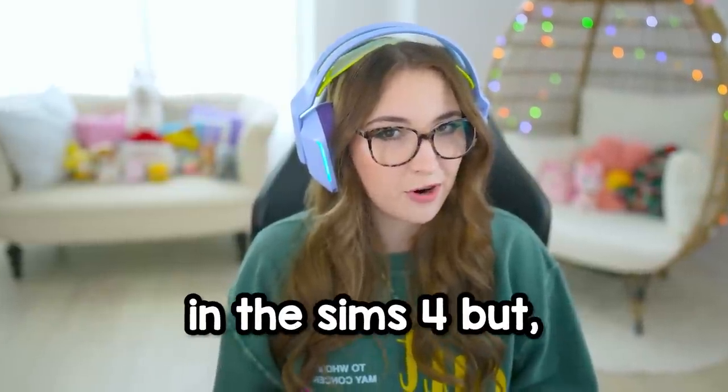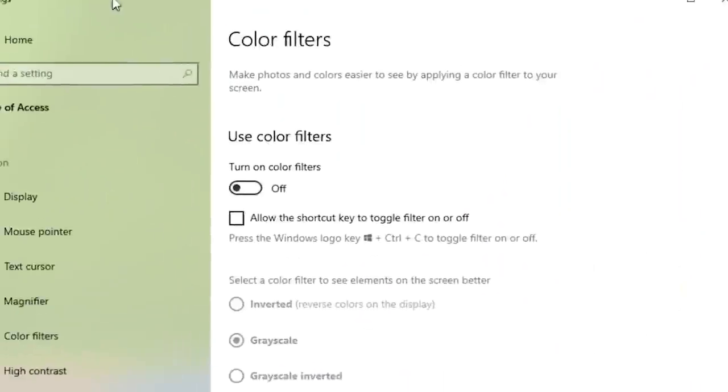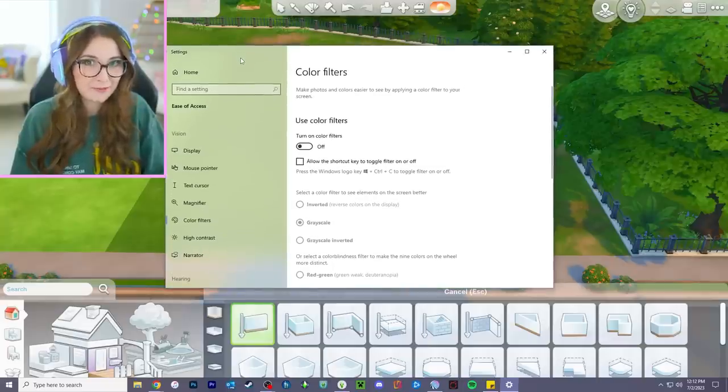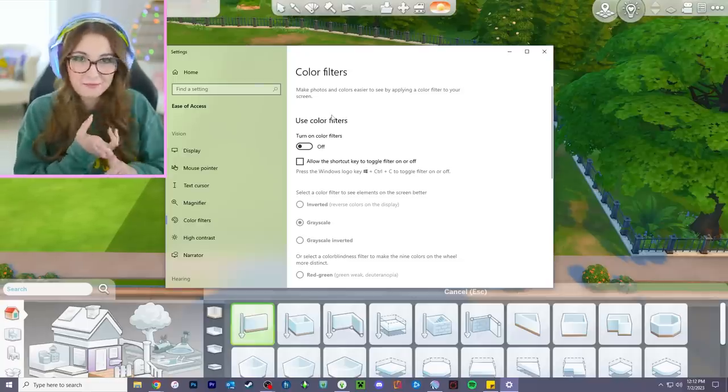Hey y'all. Today I'm building a house in The Sims 4, but all of my monitors are going to be in black and white. By using this handy dandy tool, I am going to turn all of my monitors black and white so I can't see what I'm doing. And then we'll do the grand reveal at the end to see if I made something good or something horrible.